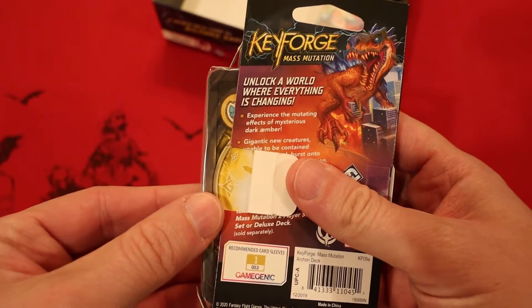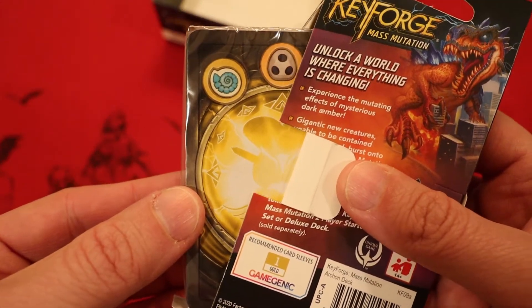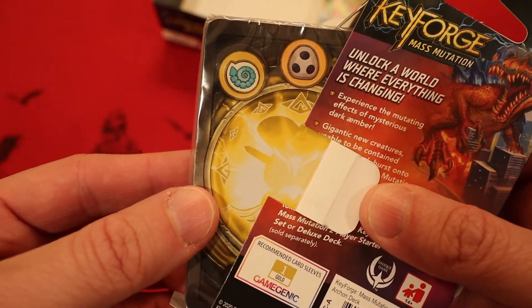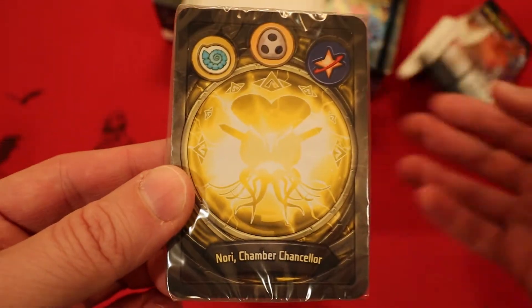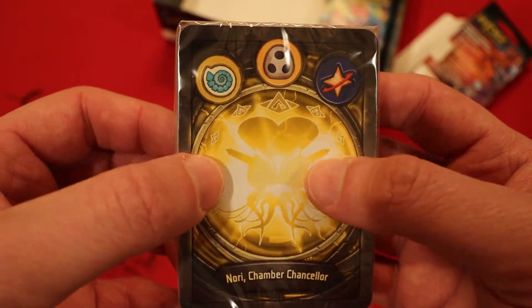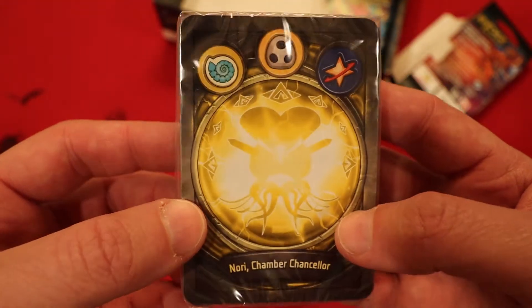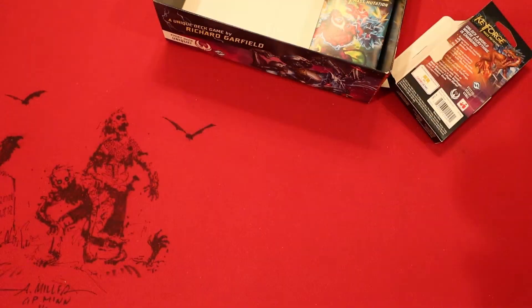Yellow Archon is the first house, Sorion is the second house, Shadows and Star Alliance are the third house. Nori, Chamber Chancellor — and as always, Yellow Archon's hard to see, almost like a big alien brain-looking thing with tentacles down below. In the Worlds Collide deck I mentioned how much better I thought the Sorions were, so this is MassMutations' chance to prove itself.